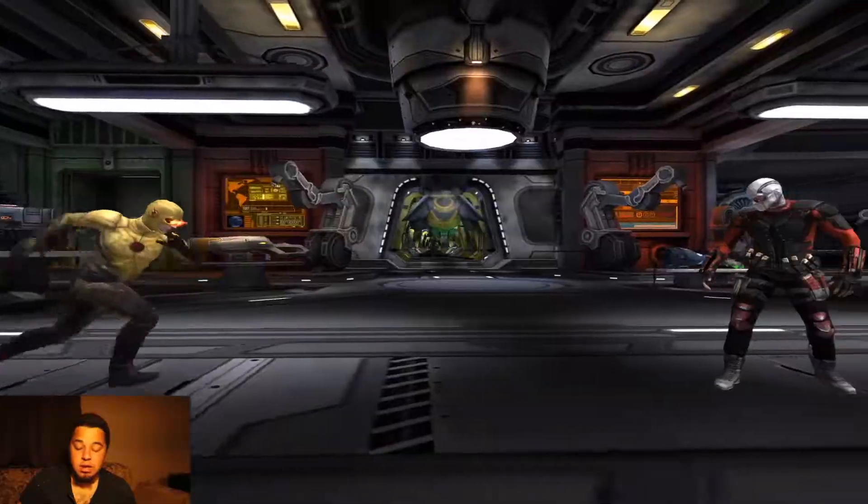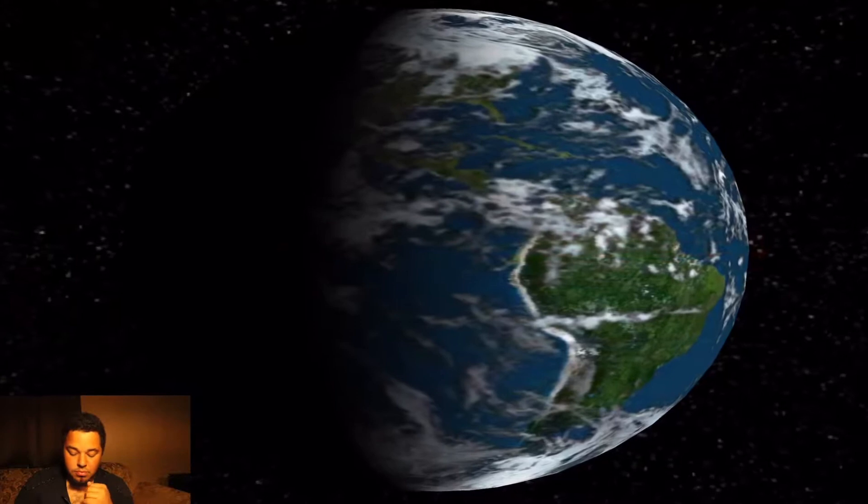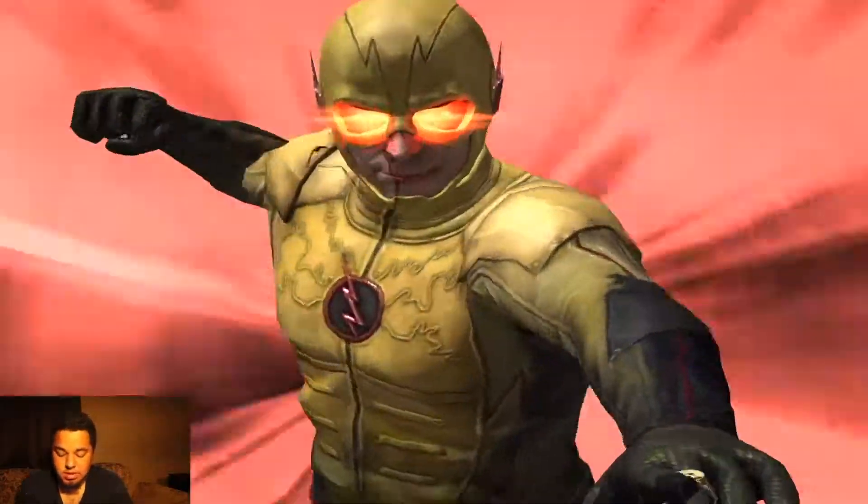Go ahead and knock out Deadshot first, because you don't want him in there — he can do some major damage with his skills, so he's got to be gone.